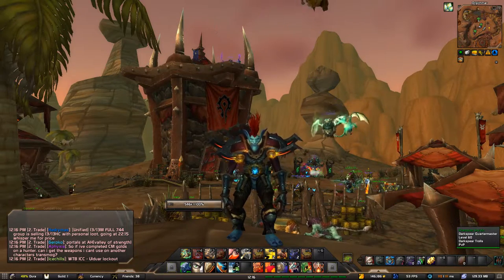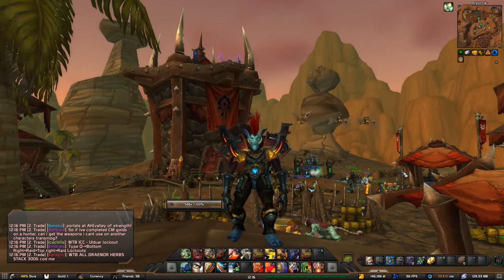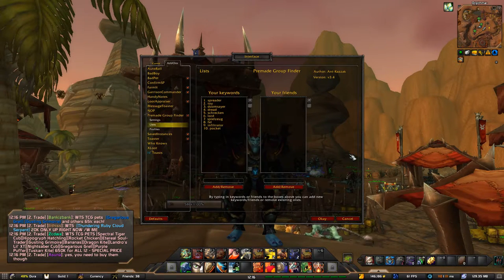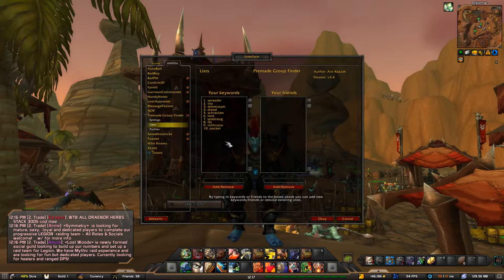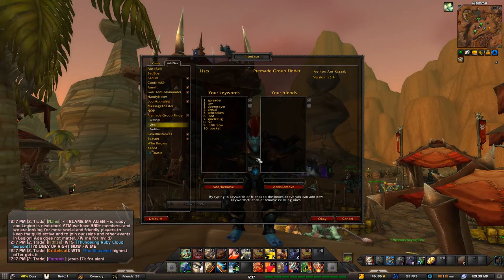It's real simple folks. The add-on that you need is called Pre-made Group Finder — you can get that on Curse and I'll put a link down in the description below. The first thing you need to do is take these keywords right here and enter them in individually; it doesn't take long at all and that's it for this screen.